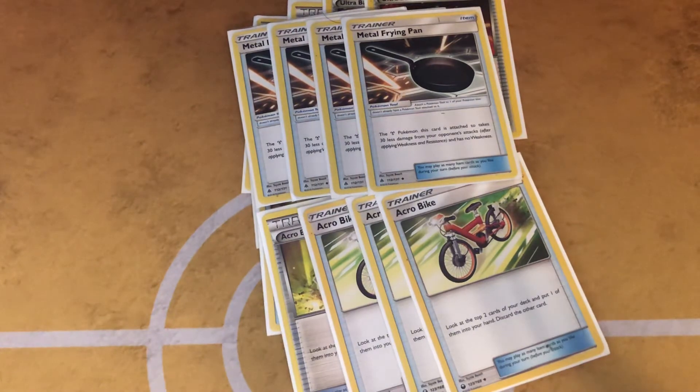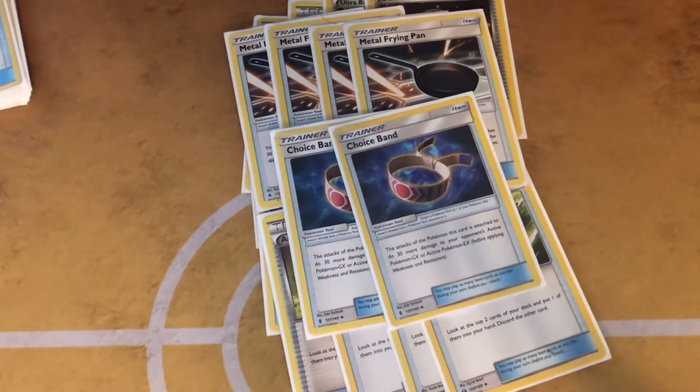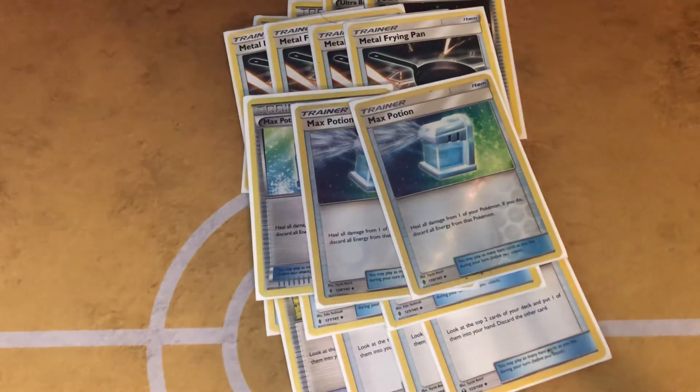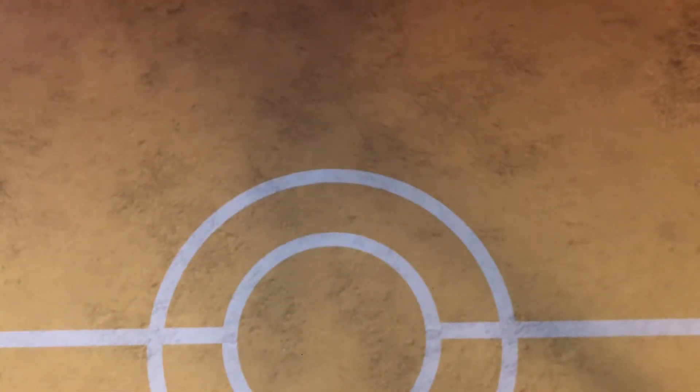Two Choice Bands because you do need to hit 180 — 180 KOs Rayquaza, and they're not having an easy time KOing you back if their setup gets hindered. Three Max Potions because Max Potion is busted in this deck — healing is great. And one Field Blower. There are certain items like Max Potion you obviously can't play turn one, but most of the items are instant play, so you do maximize your Lillies.